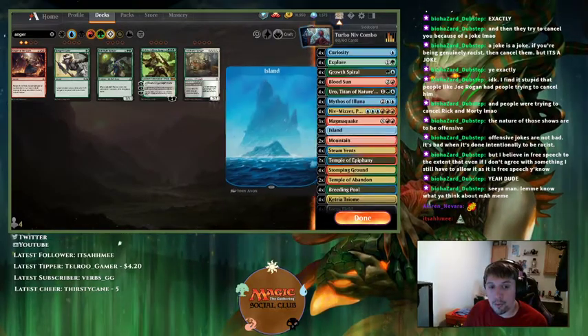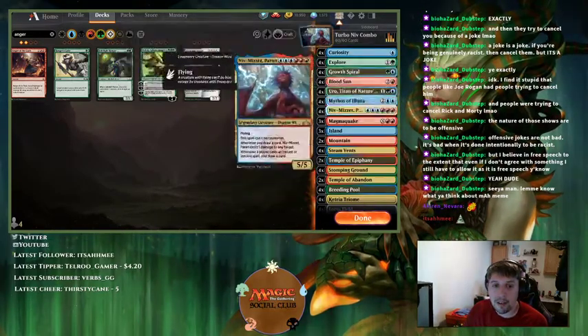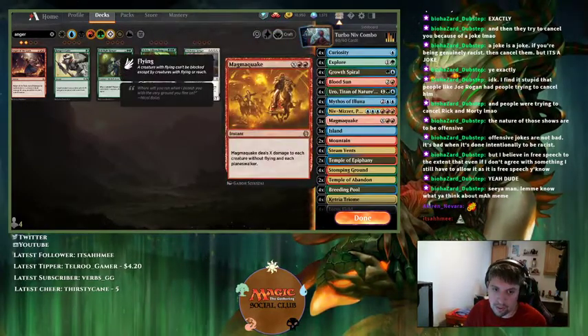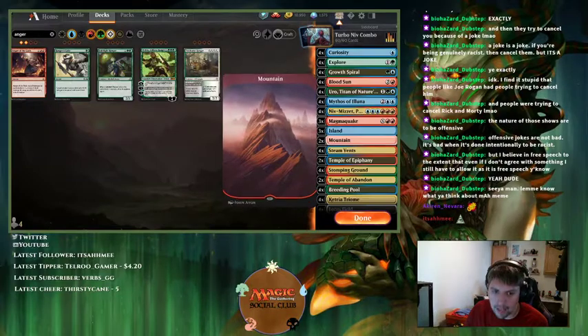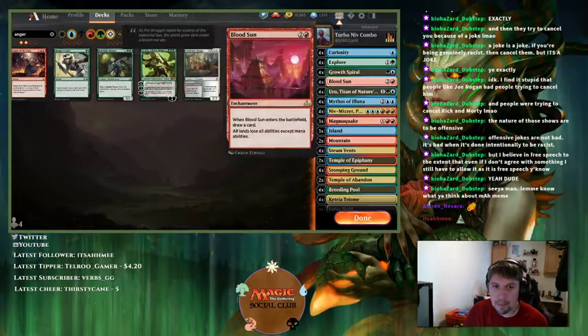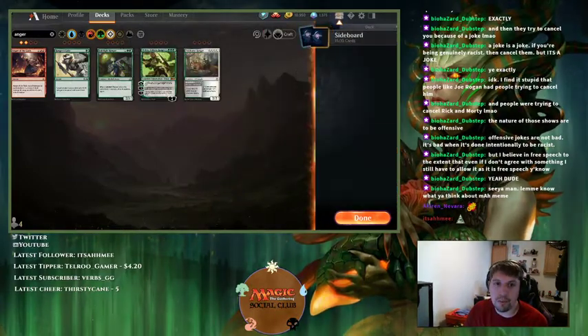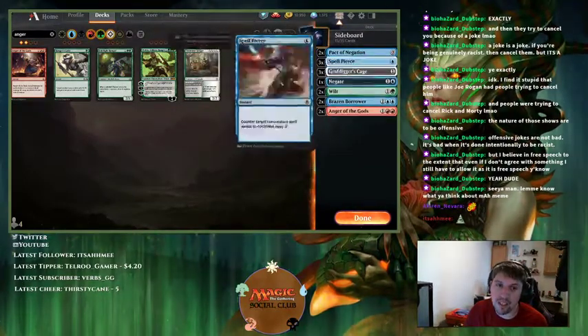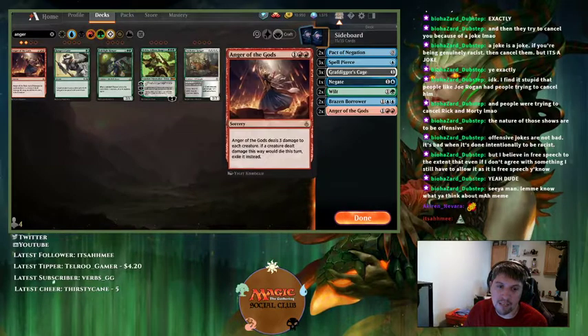As you saw, we went 3-2. We had a really bad game against a deck where we just didn't draw anything — mulliganed a lot, missed land drops. The deck that crushed us was Spirits, and we didn't have the right tools against them because they're all creatures and you need something that isn't counterable.